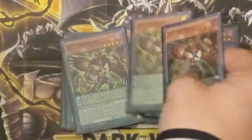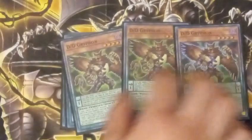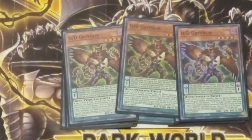Next up, DD Griffin. Griffin is a level 4. It can summon itself from the hand if you control a DD in defense mode. If it's summoned from the graveyard, you can get a DD from your deck to your hand. And if it's Pendulum Summoned, you can discard a DD or Dark Contract to draw a card. It is 1,200 attack and defense.